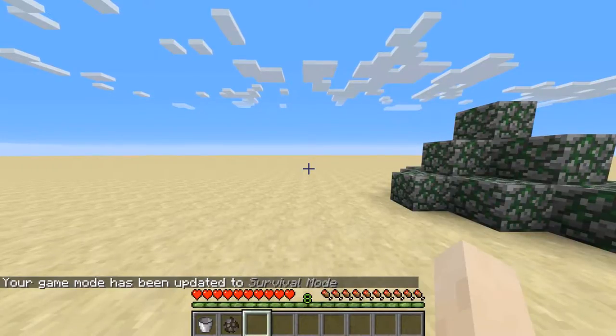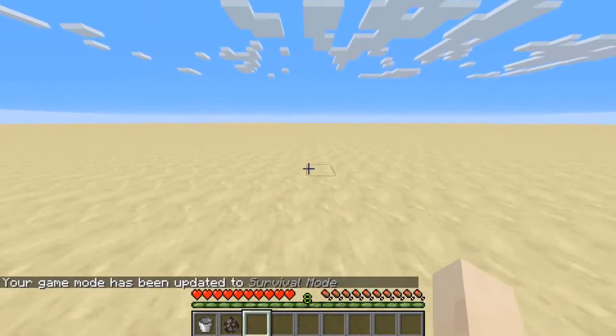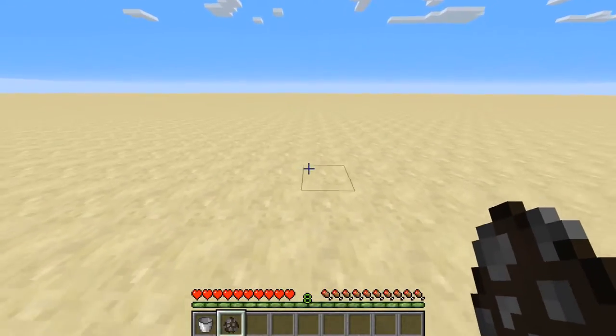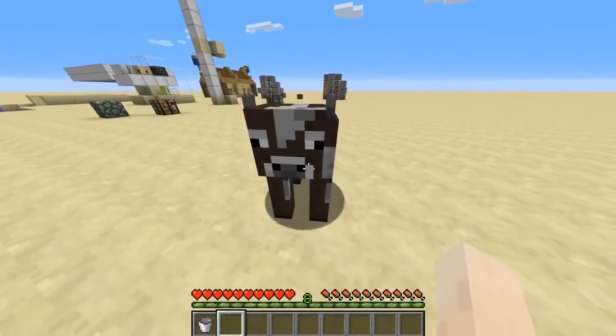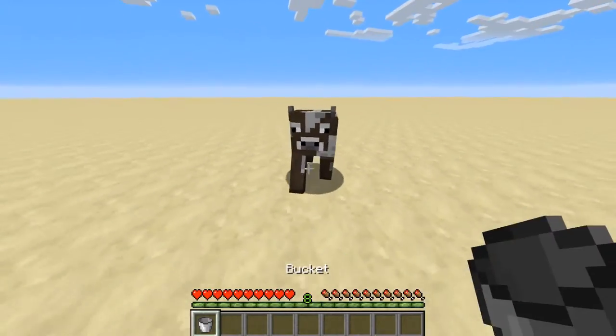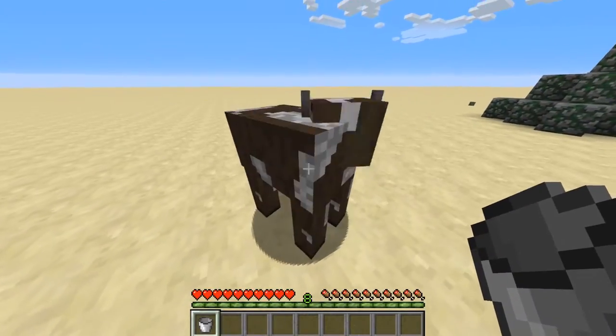Hey guys, what is going on? It is McElroy here, and today I'm going to be showing you guys how to get milk in Minecraft. The first thing you're going to need is a cow — just your regular old brown and white cow. Then you're going to take an empty bucket, and with that empty bucket, go up to the cow.